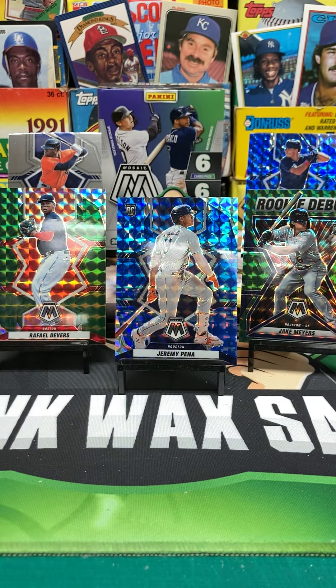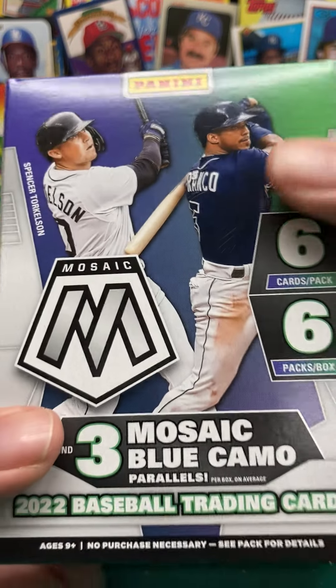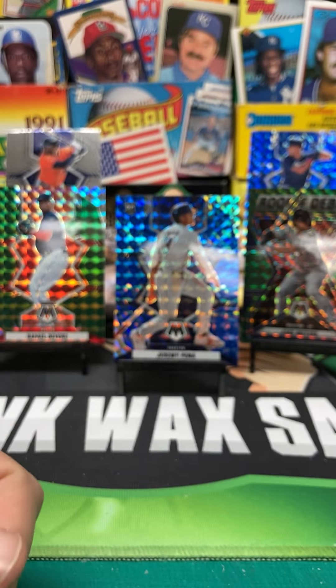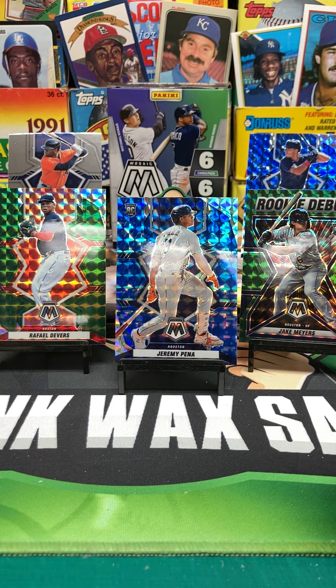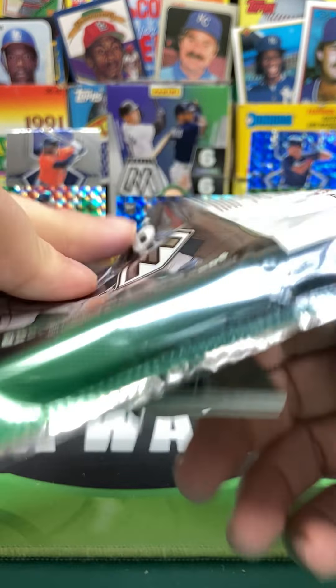Rookie debut, Ryan Velasquez. What are those things? Three Mosaic blue camo — that's got to be that Pena. And then two exclusive Mosaic green parallels per box — that's got to be that Devers, and maybe the Jake Myers. I don't know. I'm sure one of you Mosaic experts will correct me, because it sure as hell ain't me.